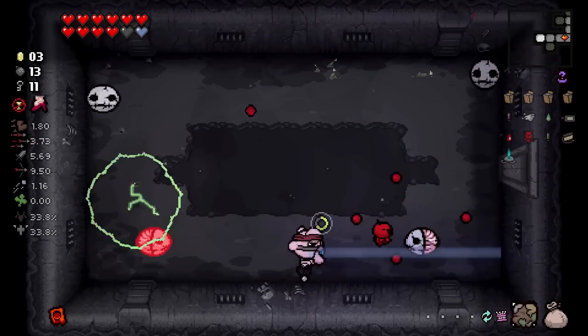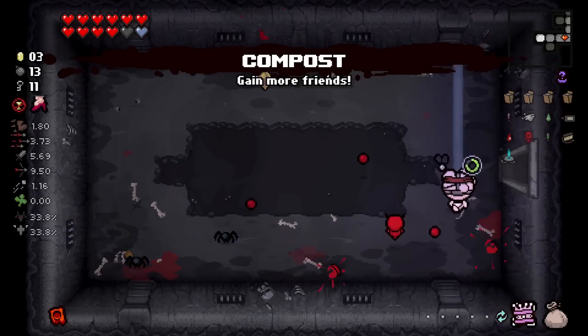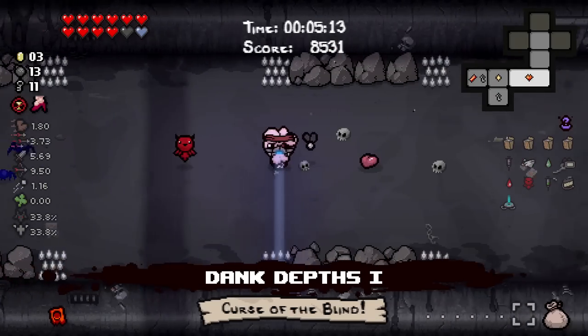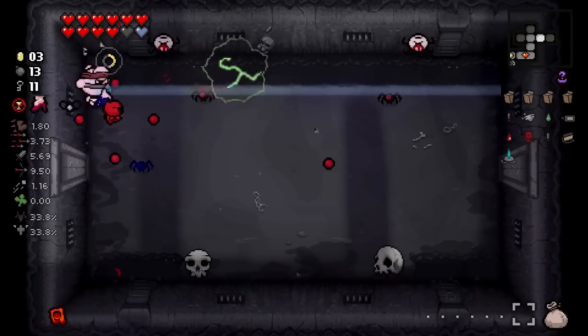What's happening here is I'm just kind of cycling through cards, looking for anything powerful. What I want to happen is I want to find an item that's going to drop me more cards, like the Box or Booster Packs. I want to see Sacred Heart, I want to see Epic Fetus in my lineup for the mob fight.